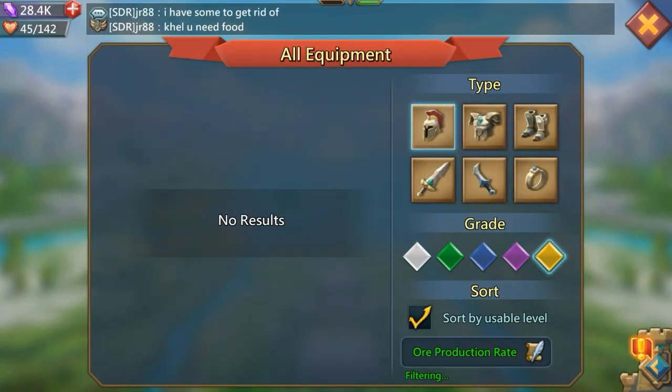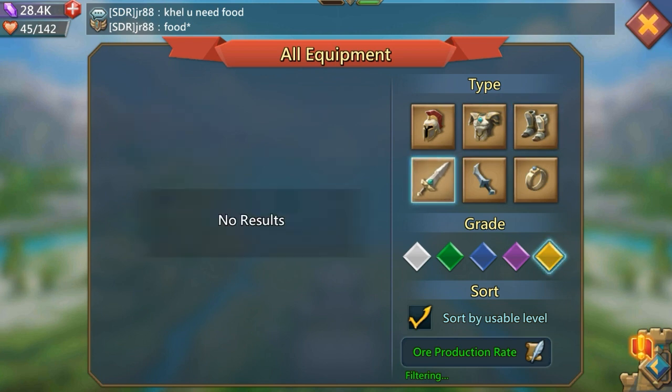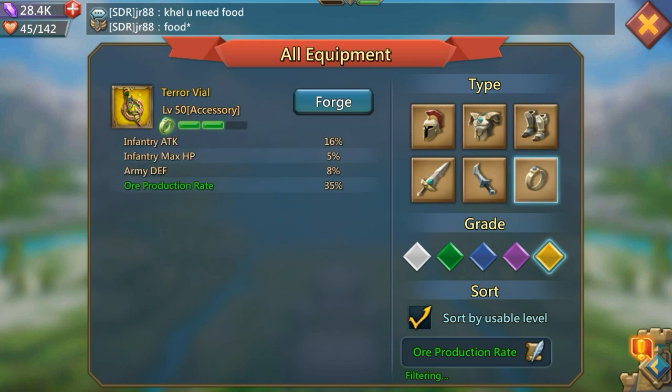Lastly, moving on to Ore: there is no helmet or chest piece. There are legs, however — on the new Hard Rocks set, the Cracky Greaves will give you a nice Ore production boost. There's no main hand or offhand. For accessories, it's the Terra Vile. So there are quite a few pieces, including the new set, that you can use to boost your Ore production.